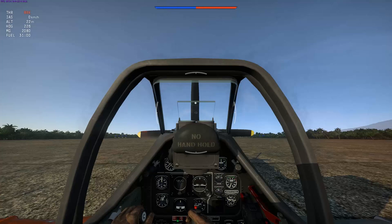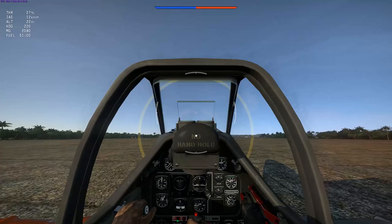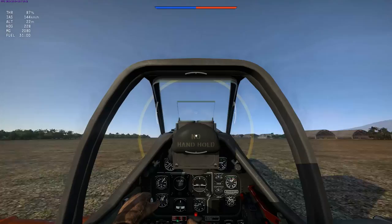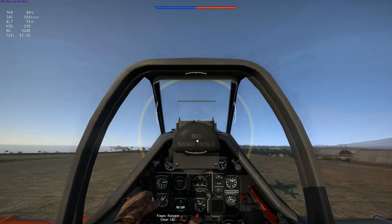To start your takeoff in a simulated battle, first press I to start your engine and then accelerate gradually — start with about 30%. Your plane should start rolling forward and will begin to turn left or right depending on which direction the propeller is spinning. Correct that with a little bit of rudder. When you feel comfortable with the direction, accelerate to about 60%, then later to 90% or even 100%. I would recommend you don't WEP when taking off from an airfield, as you might actually spin the plane out of control and crash upon takeoff.